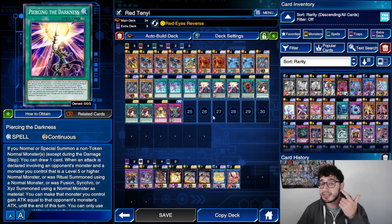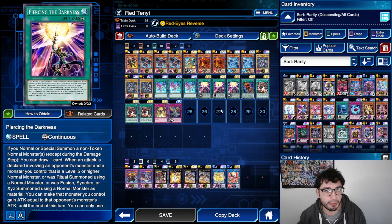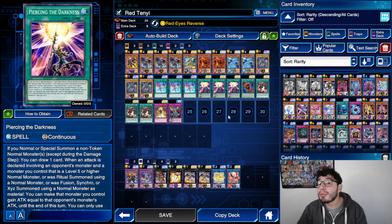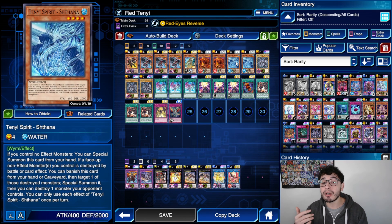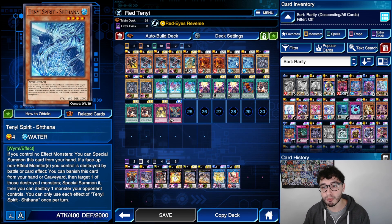That's because Piercing the Darkness makes your normal monsters, and all monsters you summon with normal monsters — including fusion and Xyz summons — not be destroyed by battle. You literally gain the attack of the monsters they're battling, so this enables OTK and makes you indestructible by battle. The hand traps synergize perfectly with Piercing the Darkness too: if you keep summoning even during your opponent's turn, you can draw into them and they're immediately useful.